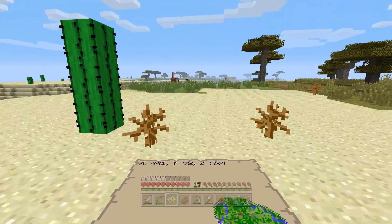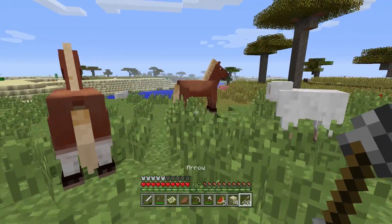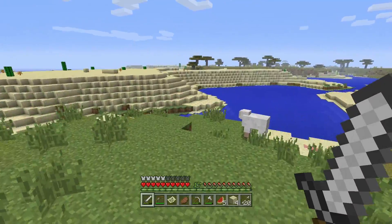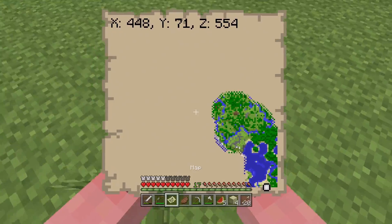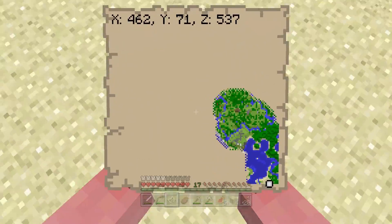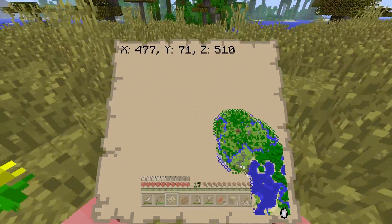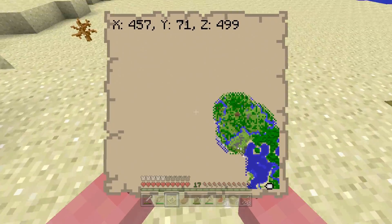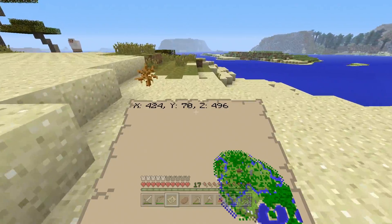Oh wow, this desert is huge. I really want to ride a horsey, but I guess maybe we've got to get a carrot or something from somewhere first. It looks like there's a river that runs through it. We've gone off the map a little bit. Luckily we know our way back. I think the rest of the map is this way. So we're going to head back over this way. It's that way that the rest of the map goes - we're actually in the far corner. Oh wow, it's quite far away then. Let's keep going and see what we can find.